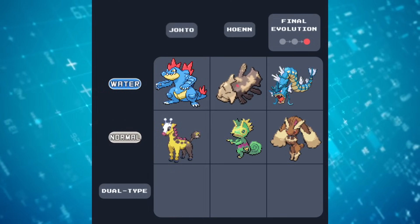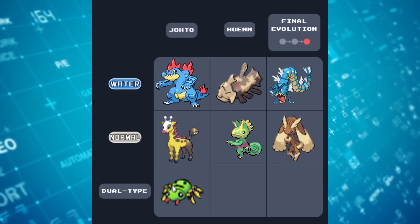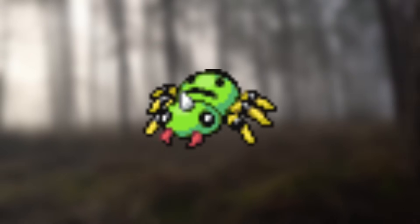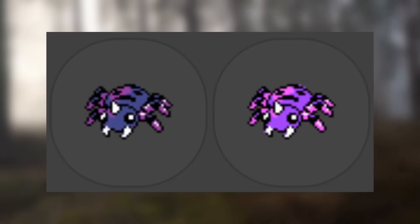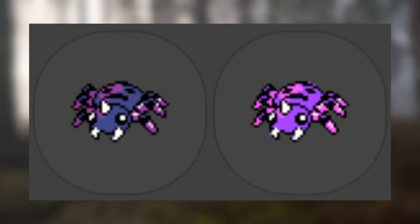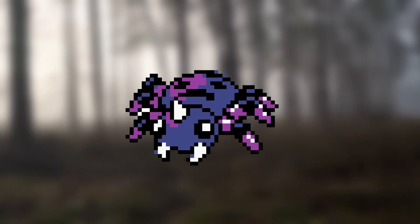On to the final row! Here we need a dual type Johto Pokémon. How about the funny little spooky spider, Spinarak? While it might not seem like there's too much interesting about it, the original sprite in Generation 2 was actually purple. This isn't like the shiny form — that was a brighter purple, and since then has become more of a cool blue. But I just want to know what exactly is going on with the first one.